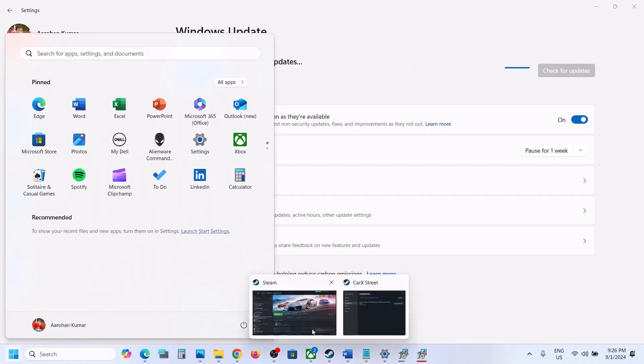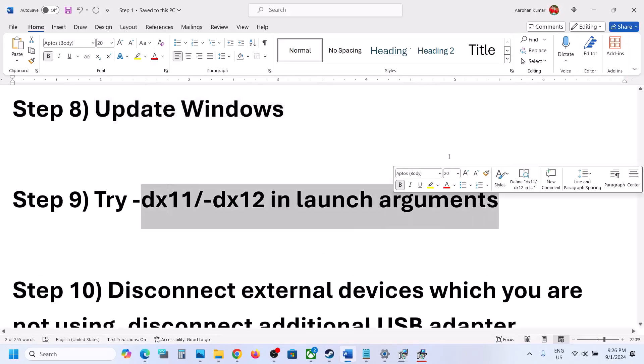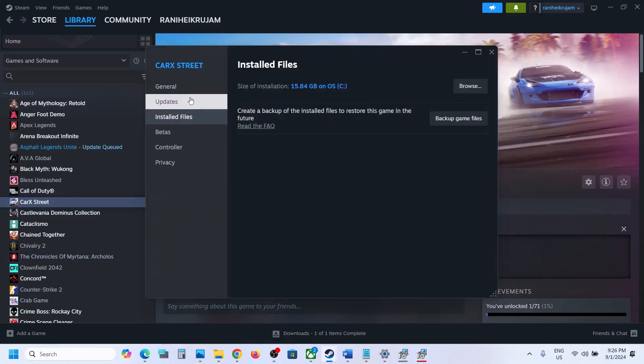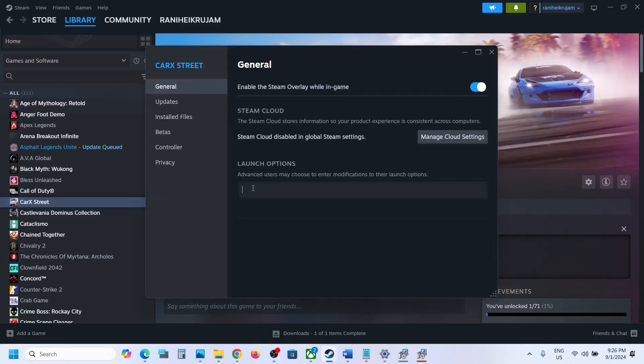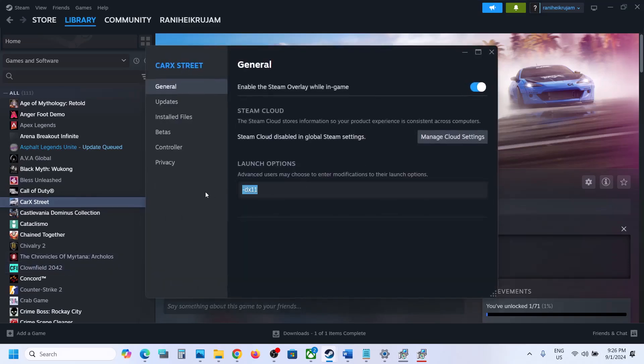The next step is to try DX11 or DX12 in the Steam launch options. Right-click the game, select Properties, go to the General tab, and in the Launch Options field type '-dx11'. Launch the game and check. If that does not work, go back to Properties and type '-dx12'. Launch the game and check. Still not working? Remove the launch option and follow the next step.